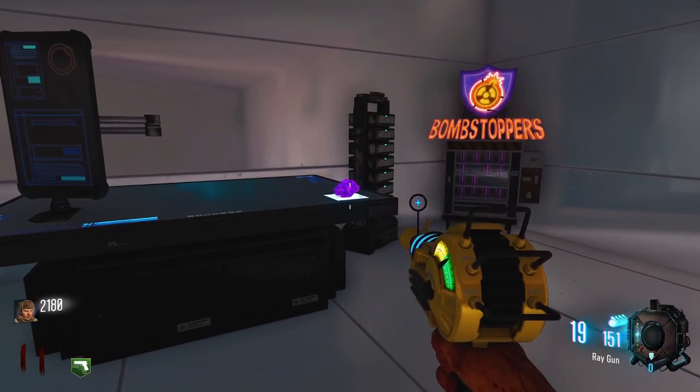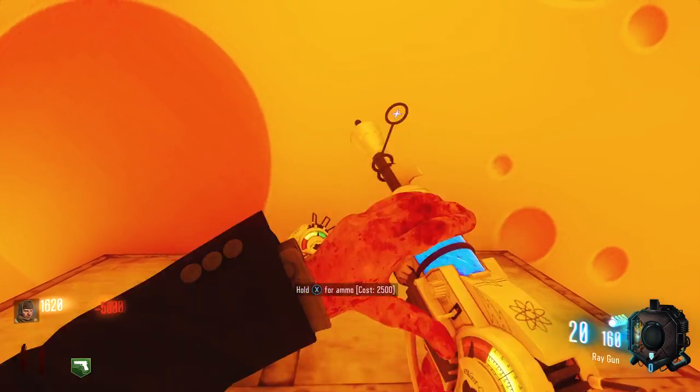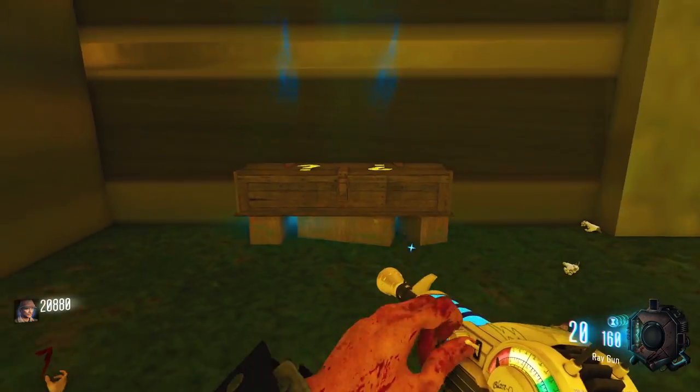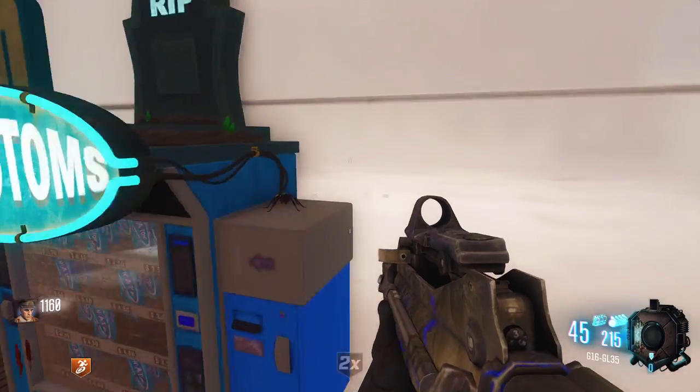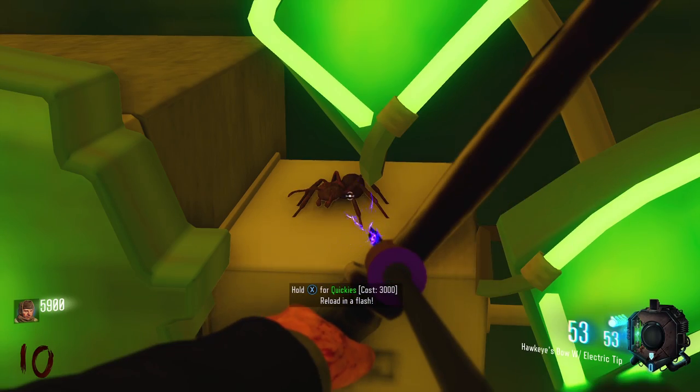For the purple stone you'll first need to obtain the golden ray gun. You can either unlock the ray gun in the cheese room and buy it for 5000 points, or you can get it from the box. To unlock the golden ray gun in the cheese room, first shoot the ants on each of the perk machines with a pack punched gun. The upgraded Hawkeye's bow also works.